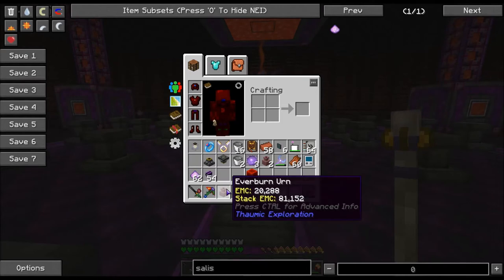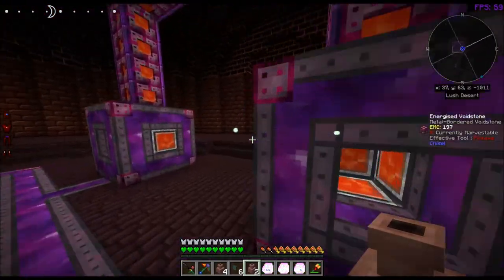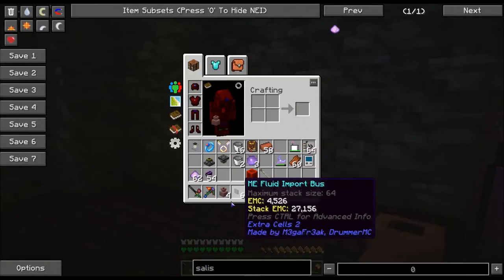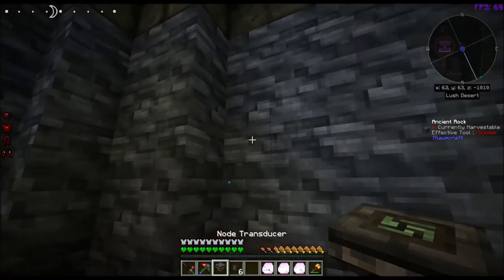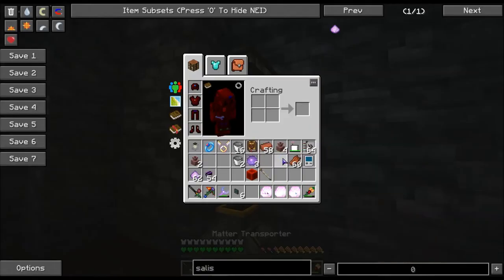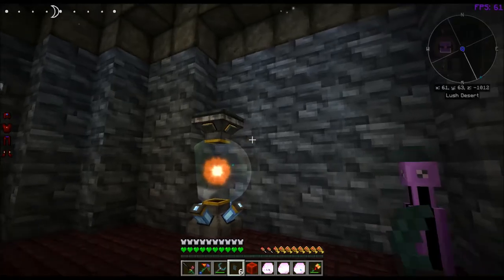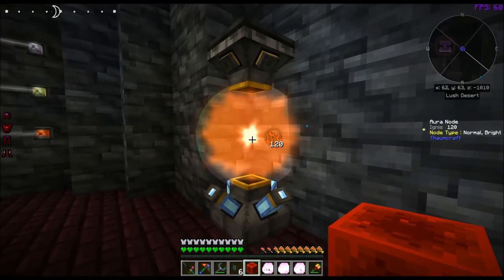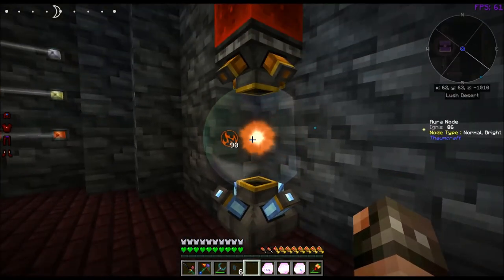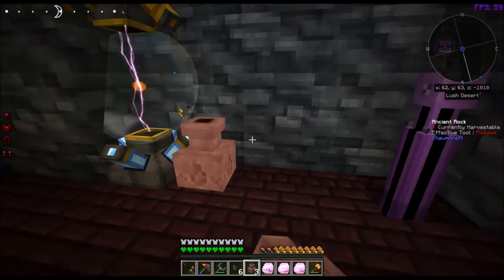I have some extra everburn urns that I made ahead of time, and I got a couple of everfull urns. So what we're actually going to do is run over here and use this area right here. I'm going to put a node transducer right here, a node stabilizer there, and my node there. I'm getting a lag spike. Then we're going to wait a few seconds. This should be decent for the everburn urns once it gets stabilized. So then what we're going to do is take the everburn urns and put them down right here, here, and here.